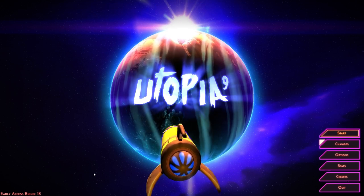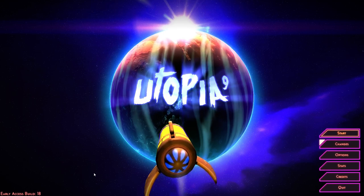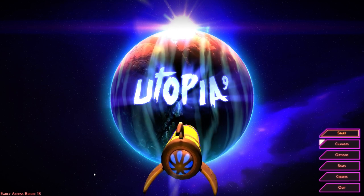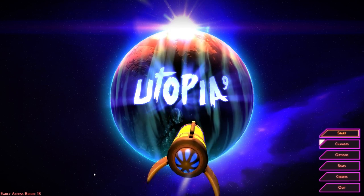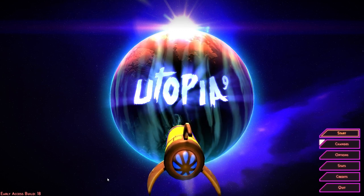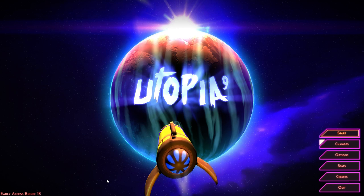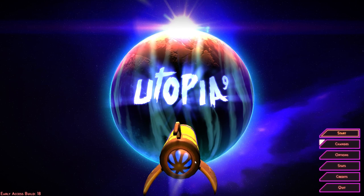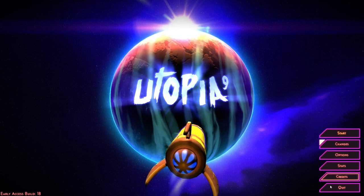Hey there folks, Aldershot here and today we're going to play a little bit of Utopia 9. It's an action RPG or ARPG developed by WhaleGun and is available on Steam currently at the price around $10 USD. Never played this before, as we often do in these little random let's plays, but we're going to check it out together. At the end of the video we'll talk about our short experience, but this is in early access so we'll see how this goes.